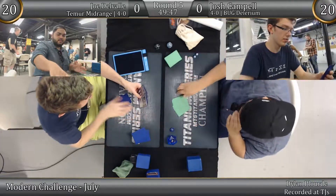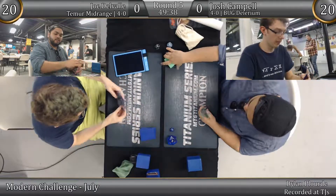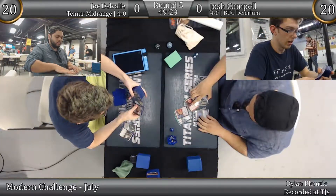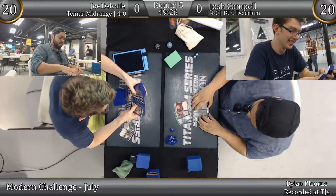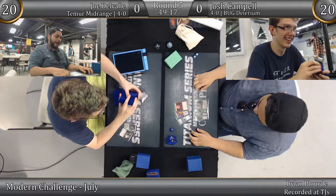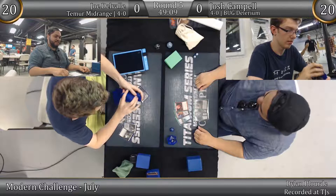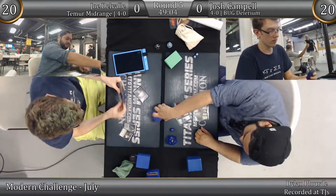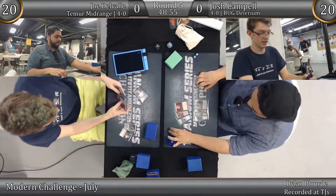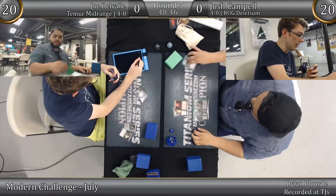Checking their sevens — looks like both sevens are good, and we are going to start out with a Thoughtseize. That's showing Joe has a hand of four lands, one Blood Moon, one Serum Visions, one Roast. This pick with Thoughtseize is very interesting — it's really based on however Josh's hand is set up, if he can fetch around the Blood Moon. He definitely doesn't want to take that. He thinks card advantage is going to be the real deciding factor in this matchup, and he takes the Visions. Card advantage it is.